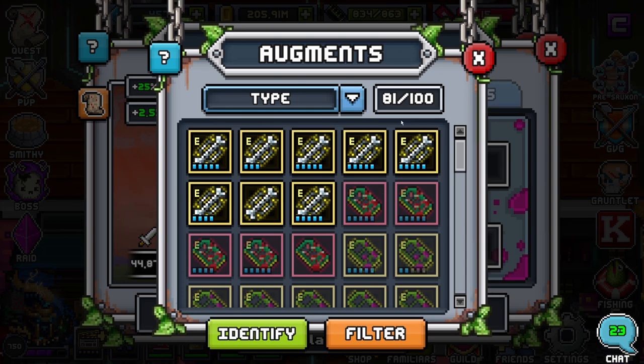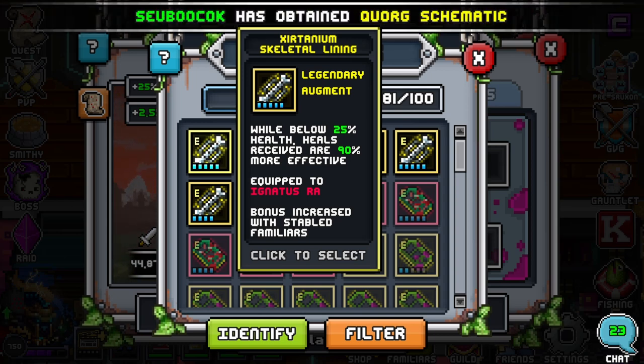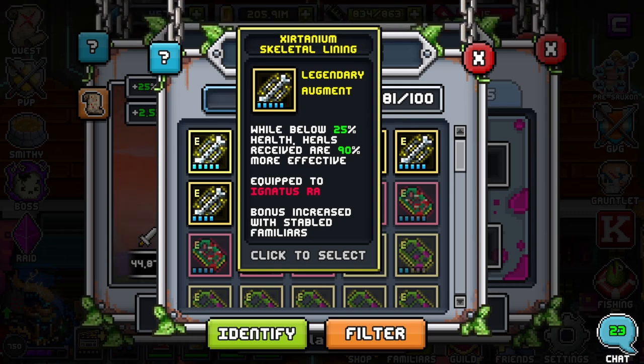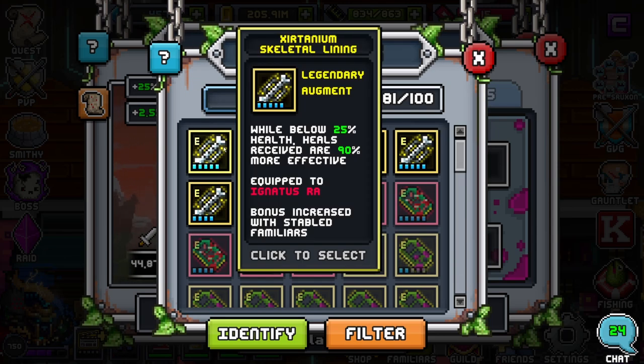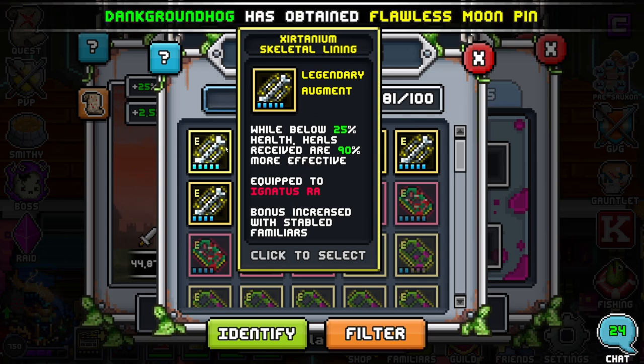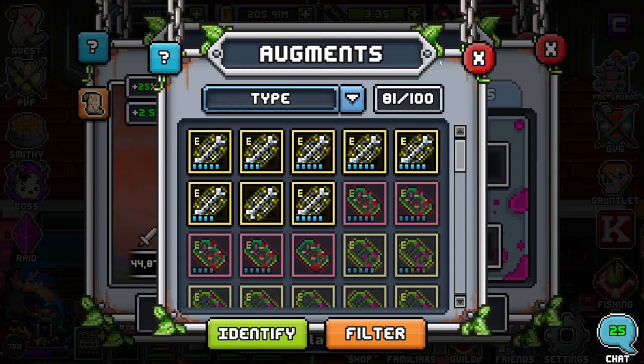For the augment, while-below-health heals-received-are-90%-more-effective is really nice. Depending on how many Glarz and tanks you're running: if you're running double tank you'll likely have redirect on both tanks and won't need redirect on your Glarz. If you're only running baits — say a three-man group with Glarz, you, and a DPS — you're going to want redirect on him so enemies target him over you. But if you have a full team of four or five with two tanks, you wouldn't want redirect because an attack-weakest will nuke him down and once he dies your DPS is next. In most cases, heals-received-90%-more-effective is the way to go unless you're running a Glarz sandwich.